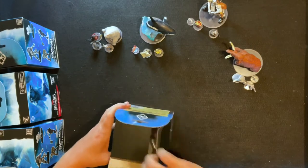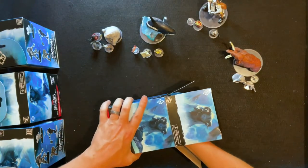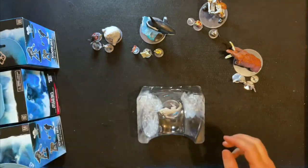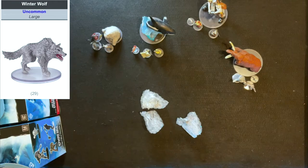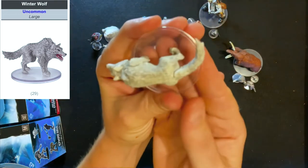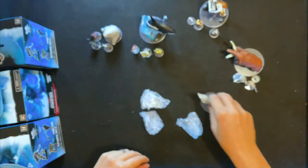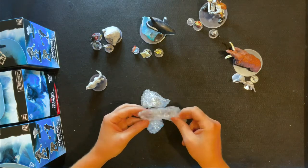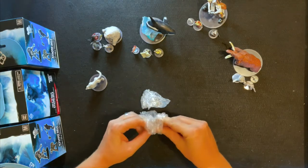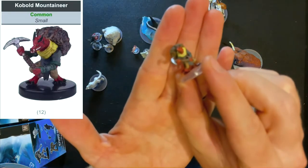Box number five. This is the winter wolf — the large version. There's your large winter wolf — these things are great, a really good mini to have for most encounters all over the world: large wolves, dire wolves, things like that. We also have a kobold — you know them, you love them, they're cute, they're draconic.